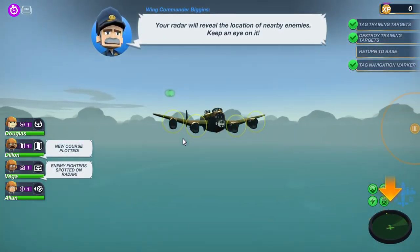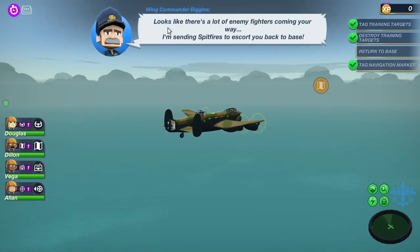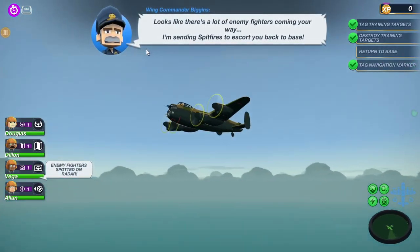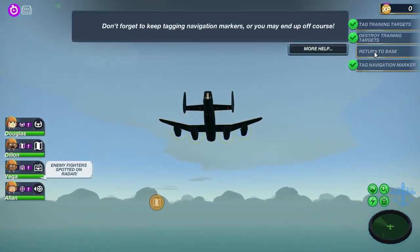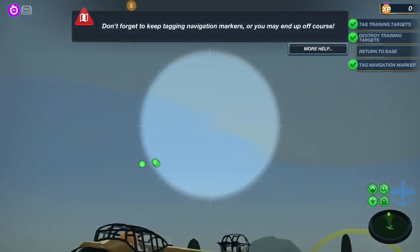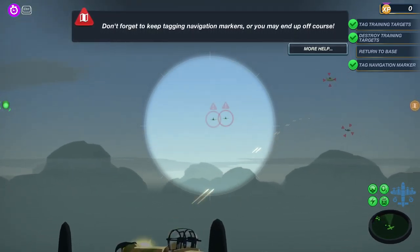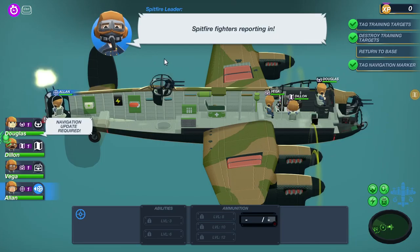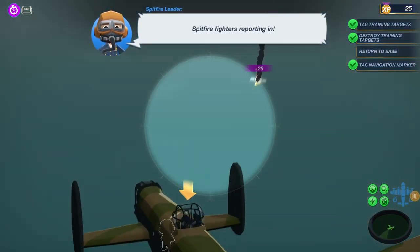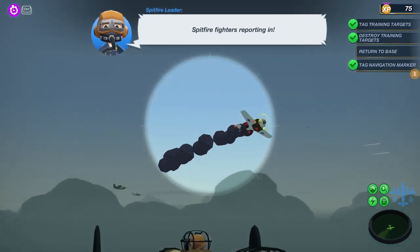Enemy fighters spotted on radar. You've been ambushed by enemy fighters - tag them! I did not get to see what jumped on my screen. A lot of enemy fire is coming your way - they'll send Spitfires to escort you back to base. There are bombs going off. I think that's as far as mine go.